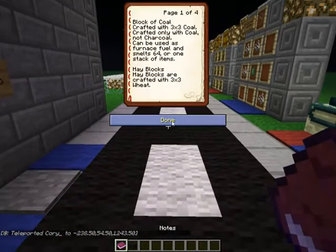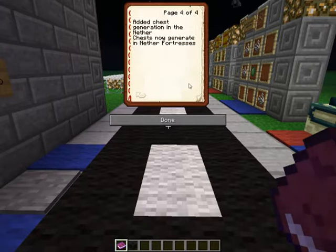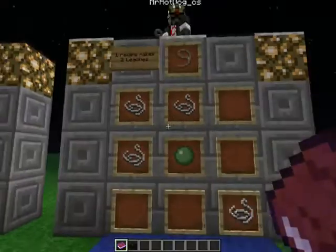Looking at the release notes, they added a new blurry shading on the dirt background in menus. And the last thing we're going to show off is something that doesn't quite make sense.